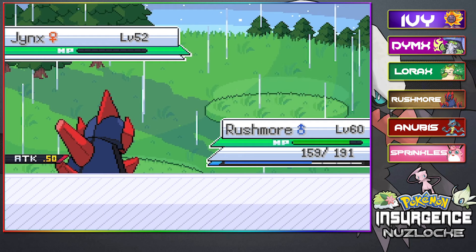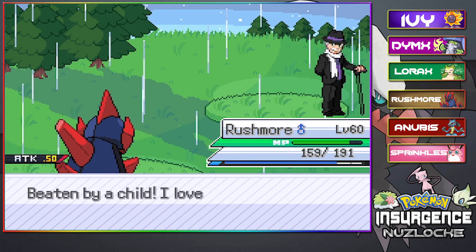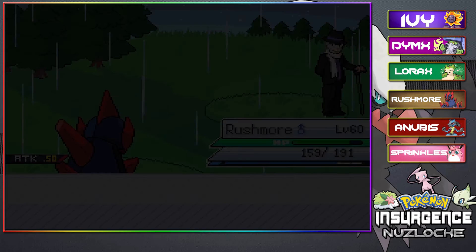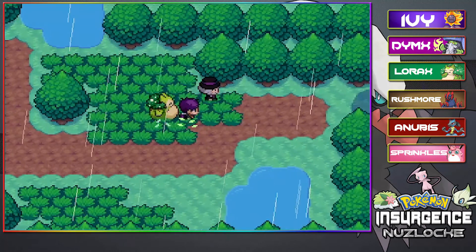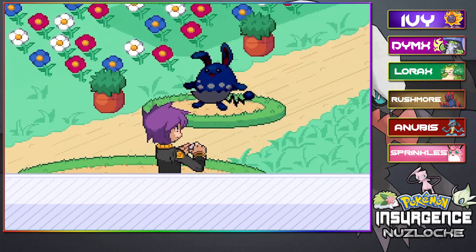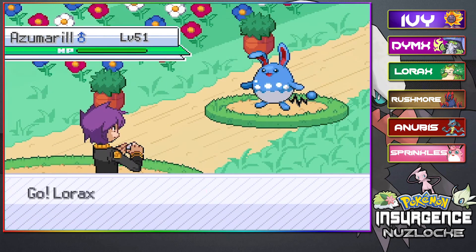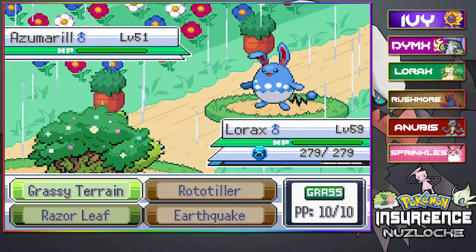Trainer gone. We get some nice Poke Dollars here - almost 4,000. Now, what is our encounter going to be? It is an Azumarill. We faced an Azumarill at the gym and it wasn't crazy good, but I feel like it could be pretty good.